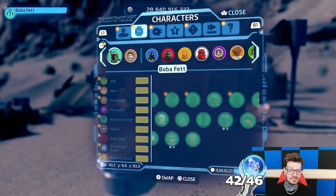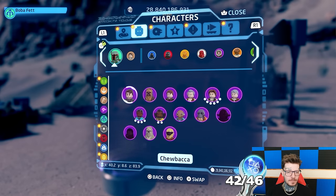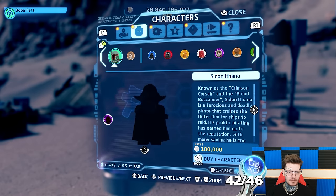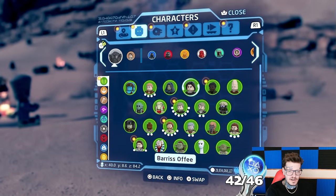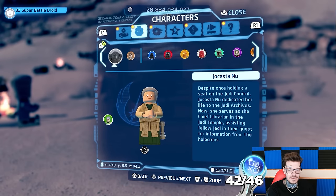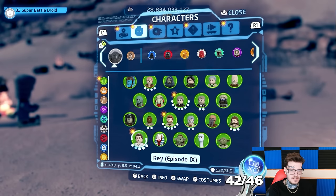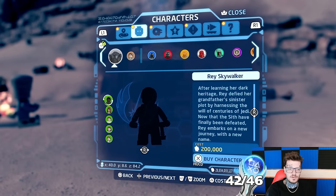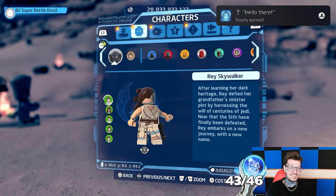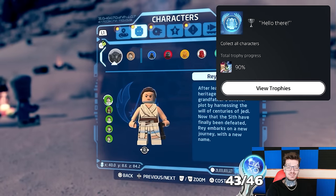Let's do that next then. Unfortunately, just unlocking the ability to purchase them all doesn't pop the trophy, so after 10 minutes straight of unlocking the remaining characters, I picked up my reward. The last two characters: Jocasta Nu and Rey Skywalker — last character. Hello there. Collect all characters. Only a silver for that — had to sit there for ages and buy everyone.